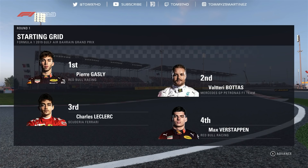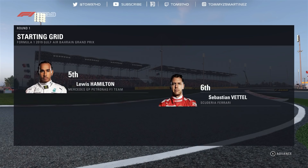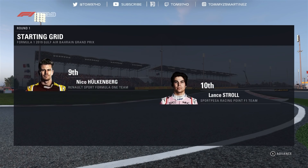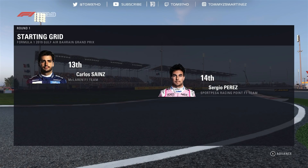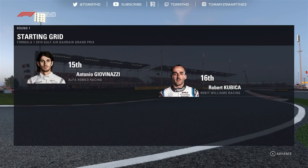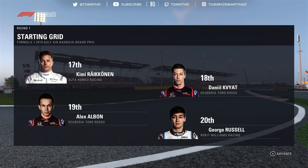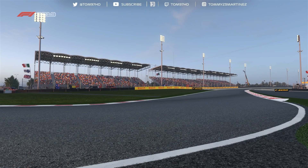Looking down the rest of the grid, we have Leclerc, Verstappen, Lewis Hamilton, Vettel, Van Dorn, Grosjean, Hulkenberg and Lance Stroll, Magnussen, Ricciardo, Carlos Sainz and Perez, Ericsson, Alonso, Kimi Räikkönen, Hartley and Sergei Sirotkin rounding off the grid. Now it's almost time for lights out, so let's go down to the track.